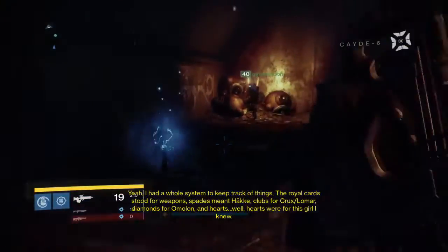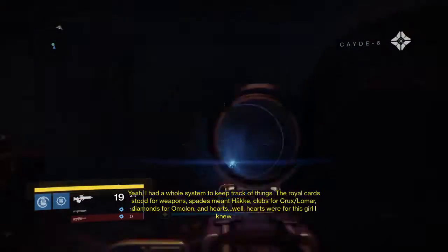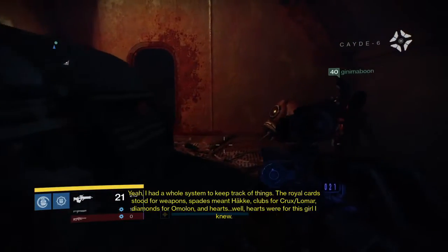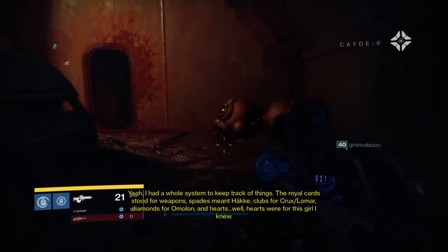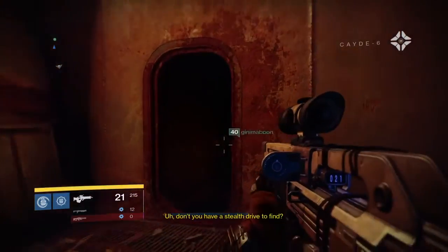Yeah, I had a whole system to keep track of things. The royal cards stood for weapons — spades meant Hawkmoon, clubs for Crux Lomar, diamonds for Omelon. And hearts... well, hearts were for this girl I knew. What was her name? Don't you have a stealth drive to find?